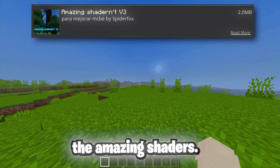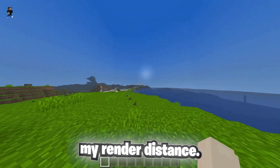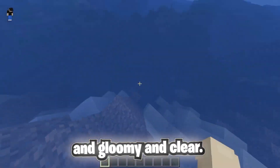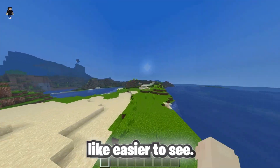On today's number two spot we got the Amazing Shaders. This is a very basic pack — the water is blue, gloomy, and clear. This is a good shaders pack for PvP videos because it makes things easier to see, but it's also very simple and basic.